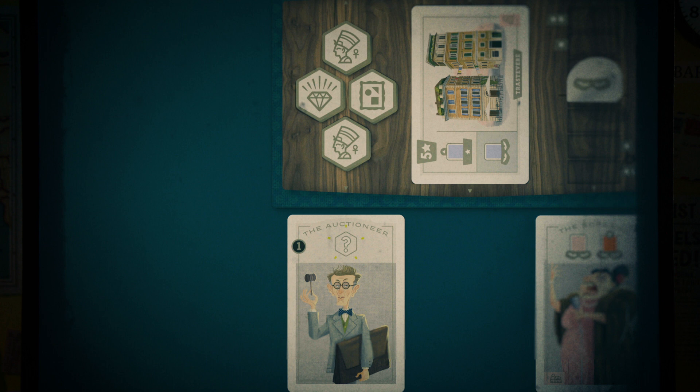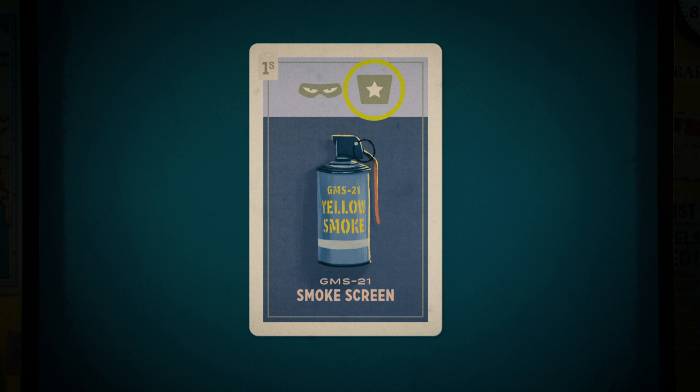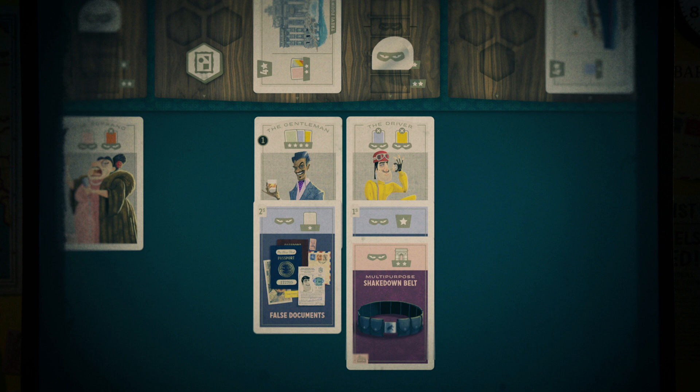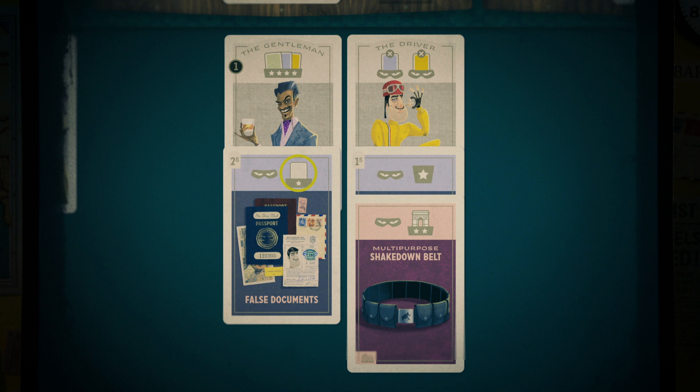These end-of-game icons earn you points — you gain a point for each star shown. Some icons are paired with other icons or card colors and trigger set effects. Set effects show a card or set of cards pictured above an effect. For example, the False Documents card has an immediate effect of moving the caper tracker, and at end of game its set effect earns you one point for each cream-colored thief card at that location. The Conductor's set effect lets you immediately move the caper tracker one space toward you for each green card played to that location.